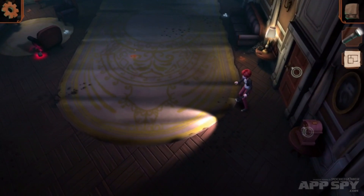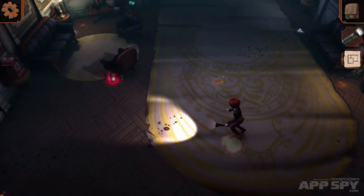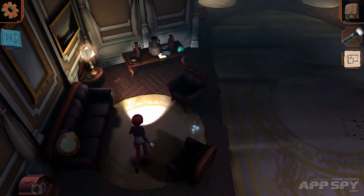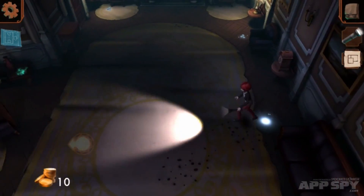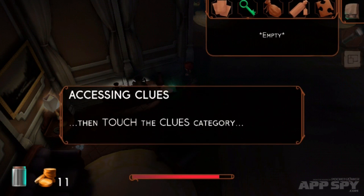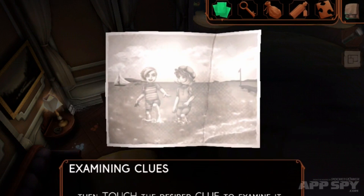This will show us some other elements of the game. We can tap to move, or use the virtual stick as I mentioned earlier. I can go ahead and grab some extra items — I've got a medicine bottle, I'm picking up bits of money and stuff lying around the house. And I'm going to go over here and grab this green thing.